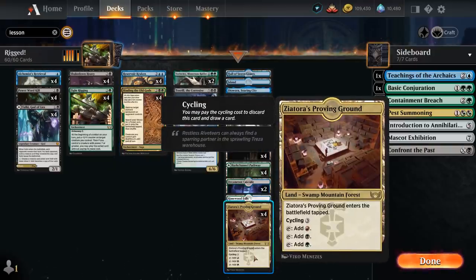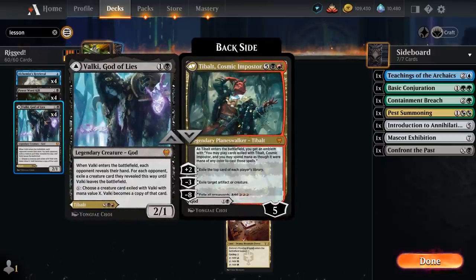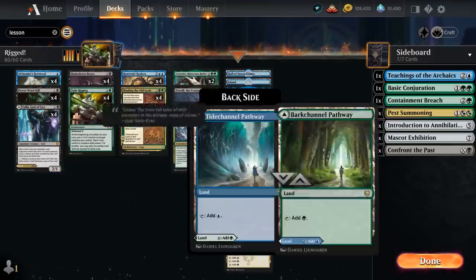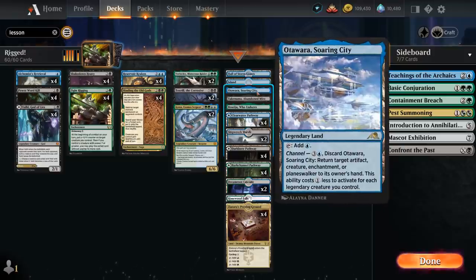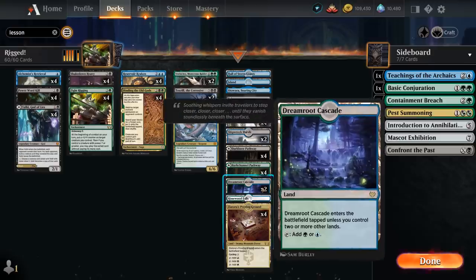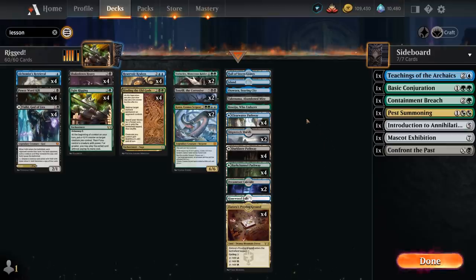We've got the full set of Proving Ground, which can also provide red mana to potentially cast Tybalt for 7 mana — otherwise the deck is just blue, black, and green. We've got all 12 pathways, and we need quite a bit of blue for the double blue on Reservoir Kraken. We've got one Hall of Storm Giants as a creature land, a basic in case of Field of Ruin, all the channel lands, a couple dual lands from Midnight Hunt, and a Rimewood Falls as another Forest we can find with Binding that also produces blue mana.